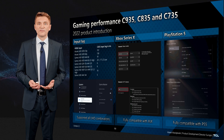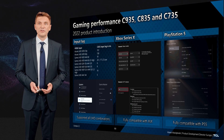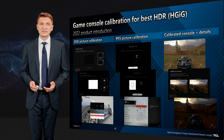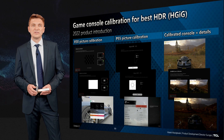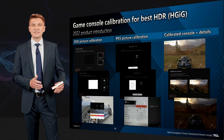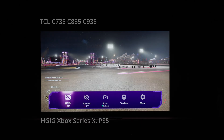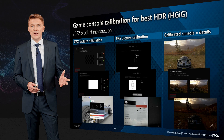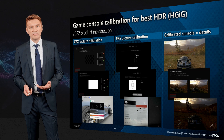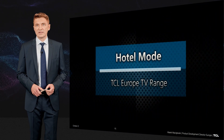All our products are fully compatible with either Xbox or PlayStation — we fulfill all the requirements. However, if you want the best experience, you have to properly calibrate the picture to see all the details. It's important to do this because then the TV set is not mapping and adapting to HDR on its own — instead, it's the console that sends exactly what the TV set can display. For Xbox and for PlayStation the process looks different, but you can see the results right in front of the game.